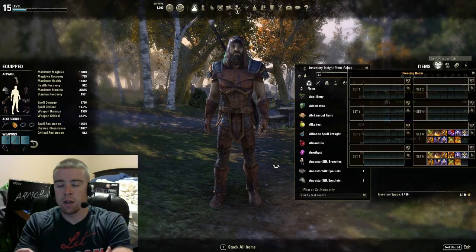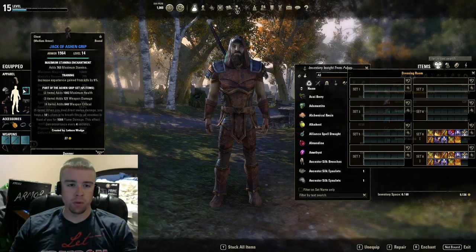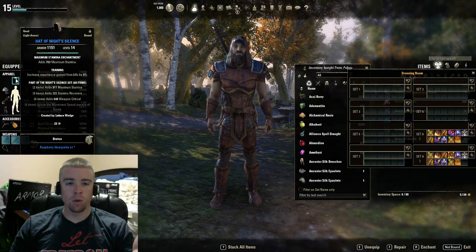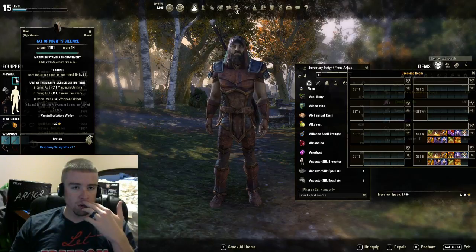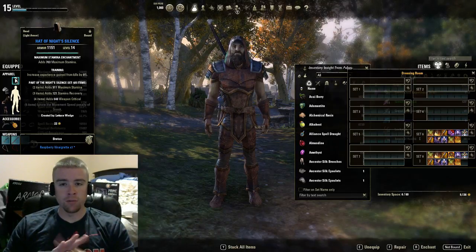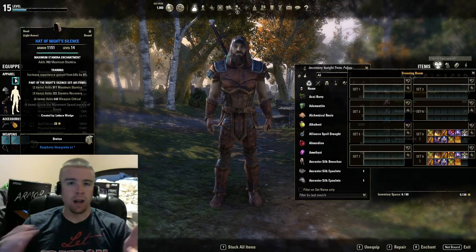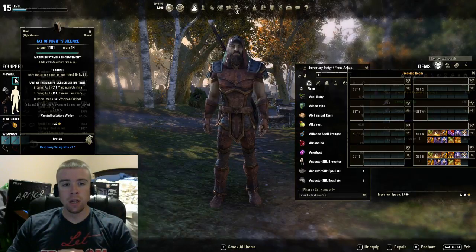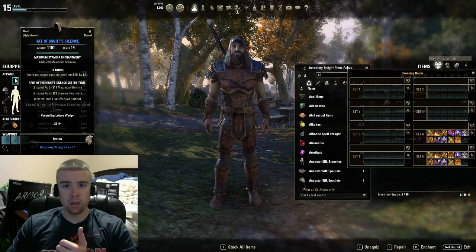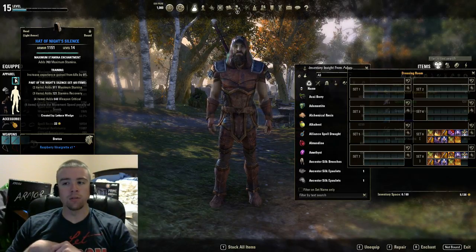So I wanted to do a video to point out — in the last video I said I was going to switch out and have a four-piece Ashen Grip, which as you can see right there I've got my four-piece, then a four-piece Knight Silence so I can get that extra weapon crit. With a StamSork, from my understanding — this is my first StamSork I've actually built correctly — you want crit because you can get in, get out fast, do damage, and then get out because you're going to be squishy. You don't want to stack dots; that's a Dragon Knight — those are the dot dealers.